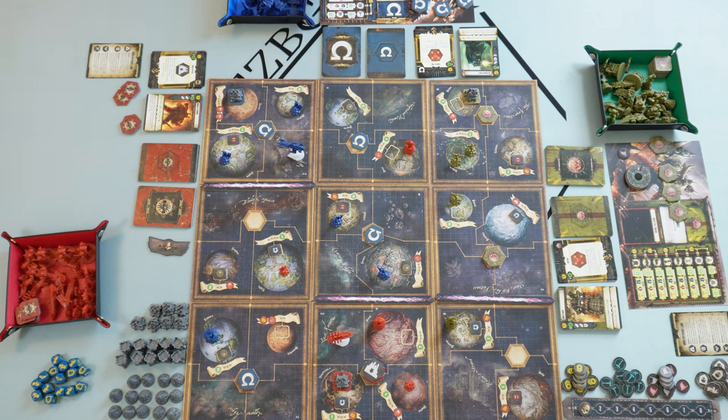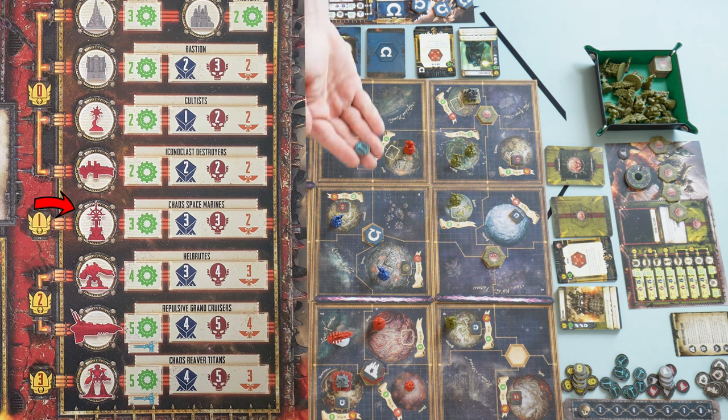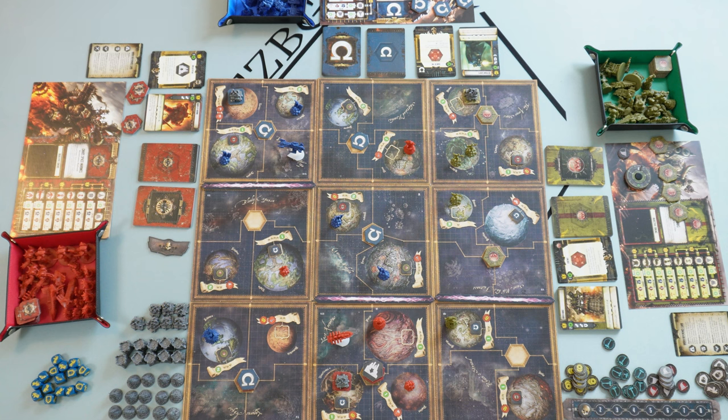You can also use a forge token to reduce the required command level by one, paying one of these tokens. So if the red player has a forge token and wants to produce chaos space marines but has zero command level, they can pay the forge token and treat those marines as command level zero. After purchasing units, it's time to purchase buildings.